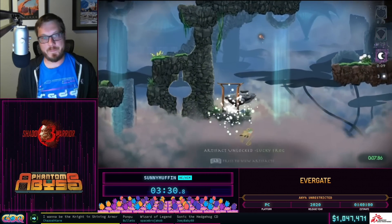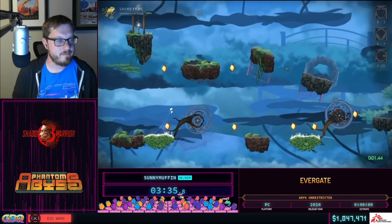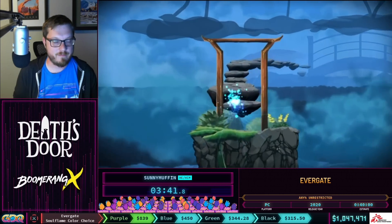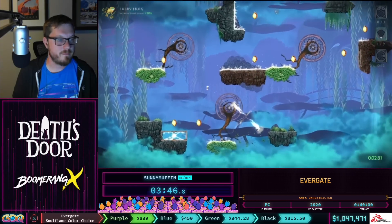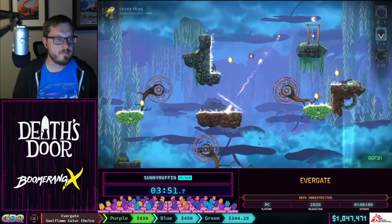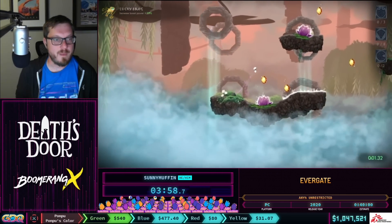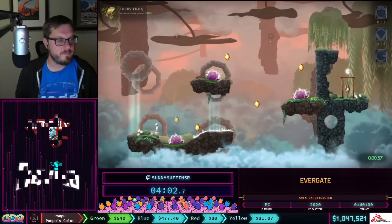In every level there are more crystals than necessary. If you break every crystal, collect all the orbs, or beat the level under a par time, you get what's called an Essence. You use those Essences to unlock artifacts. Thankfully in the latest patch you only need three Essences for the first artifact — the Lucky Frog — which gives 20% additional boost, allowing more boost than levels were designed for and enabling skips throughout the run.